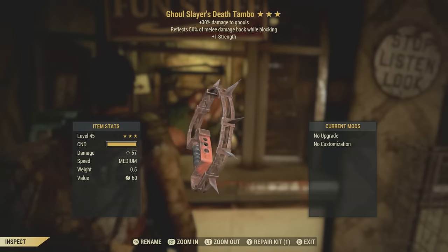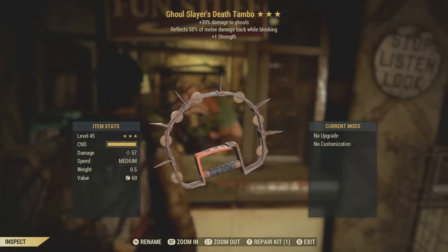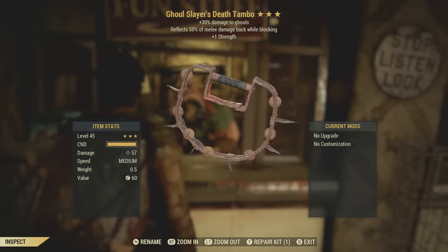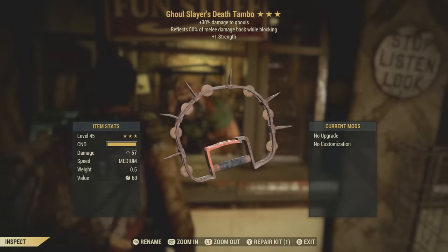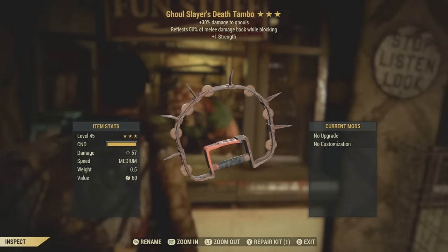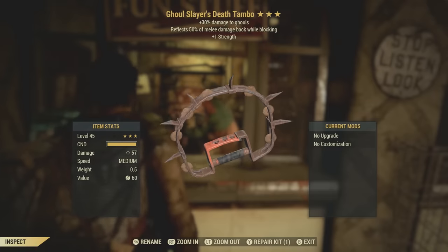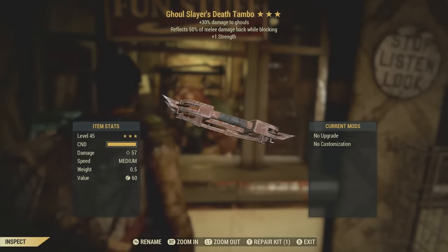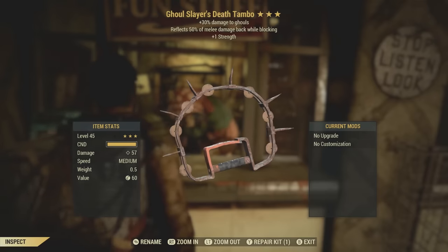It doesn't seem like this mystery pick makes your odds better for rewards. That sucks — I was thinking that the RNG would be more in our favor, like we'd get better rewards since this is something special for the holidays. But as you saw, that's not the case. The only thing is it's cheaper, so in a way I guess that kind of makes your odds better because you can purchase more of these.